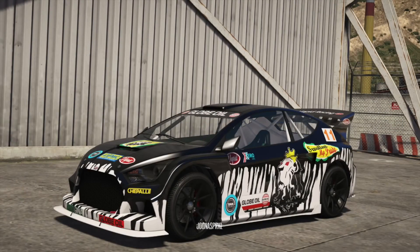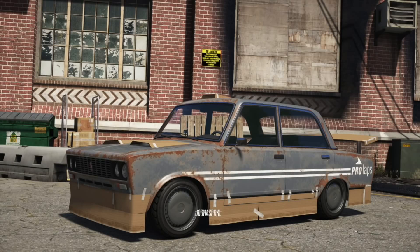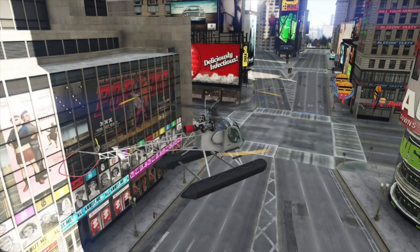This one is the GTA version of the Ken Block Ford Focus RS — this thing is a drift beast. The speed and handling are going to be amazing; I cannot wait to get behind the wheel of this car. Some of the cars look like they have cardboard on them, but bear with me on some of the names.